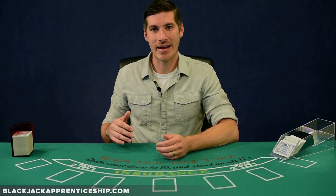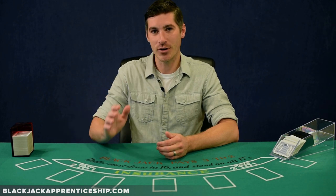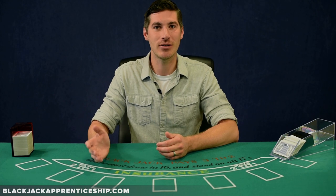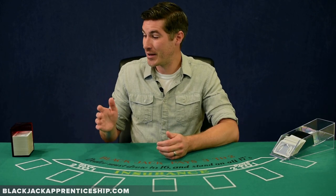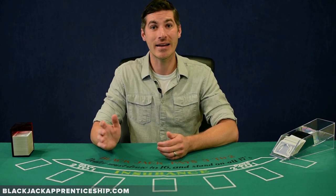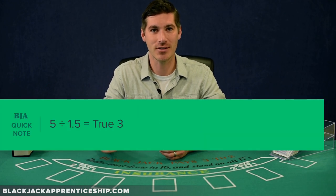I set up an example here. Let's say we've got a running count of five. We look over at the discard tray, and if we're dividing by the nearest deck remaining, we say there's about two decks remaining — five divided by two gives us a true two. But if we can estimate to the nearest half deck, we look and say there's about a deck and a half left, so five divided by one and a half gives us a true three.